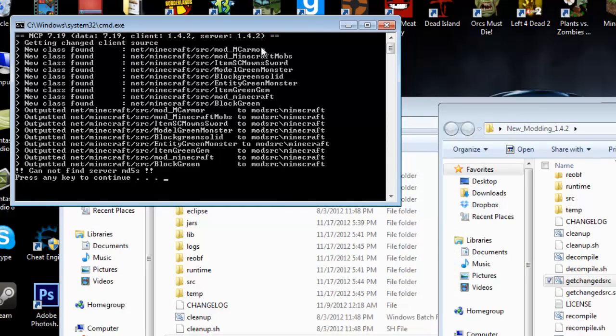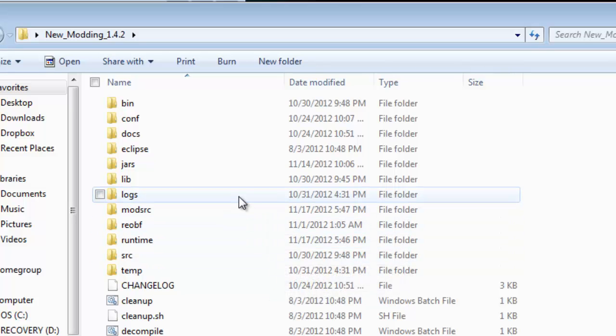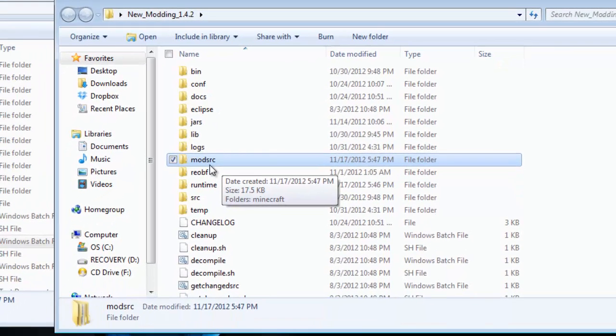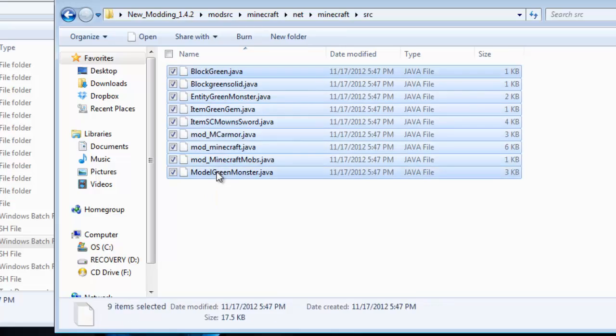Once getChangedSource finishes, press any key. By the way, if you want my source and pictures from the whole series, links are in the description — go to my forum and download everything. I recommend you make your own mod though. After getChangedSource completes, a new folder called 'mod_source' will open up. Go to mod_source, then minecraft, net, minecraft, source — and there are all your source code files.